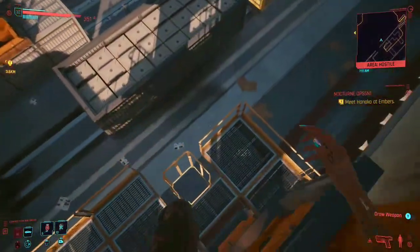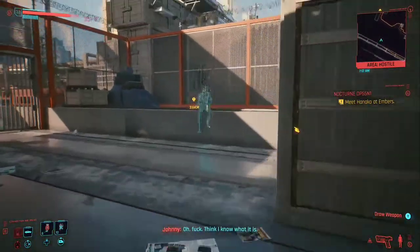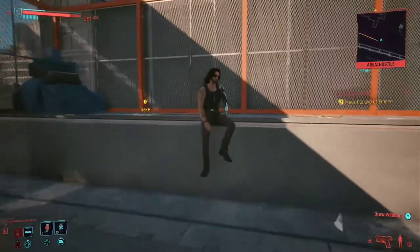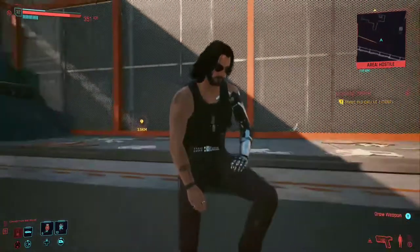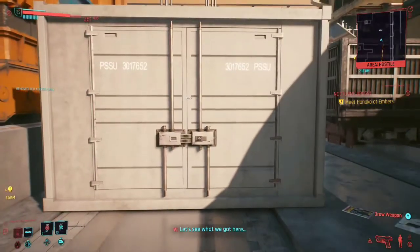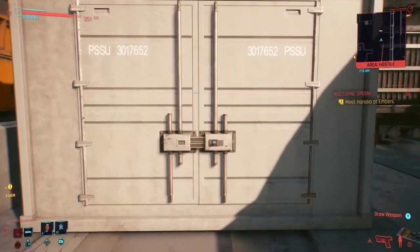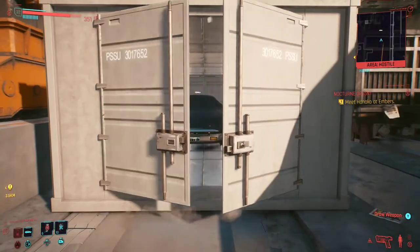Once you make your way down there to the crate, you're going to see Johnny Silverhand. He's going to have some dialogue and everything. And you're going to use the key that you looted off of the guy you killed, or were handed if you kept him alive.